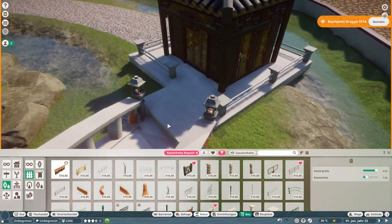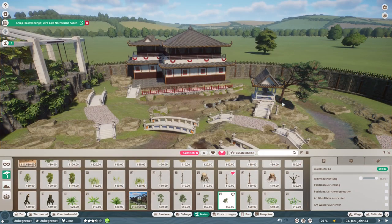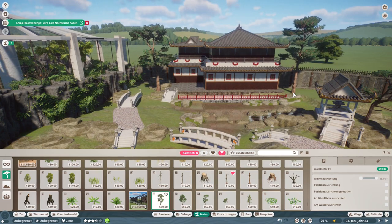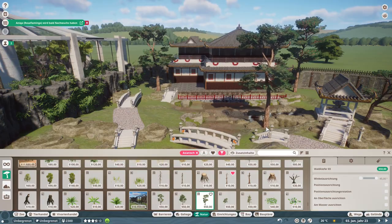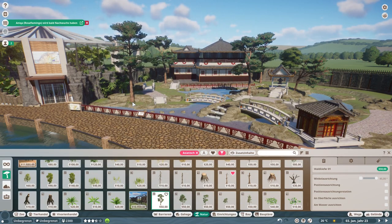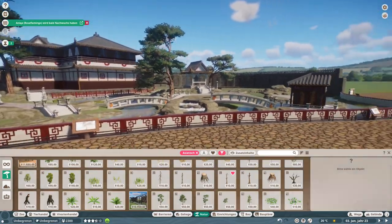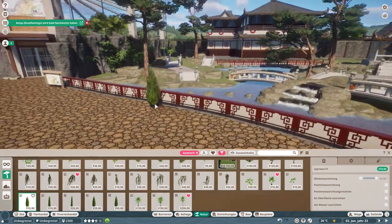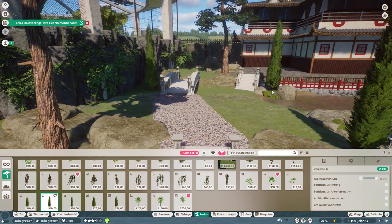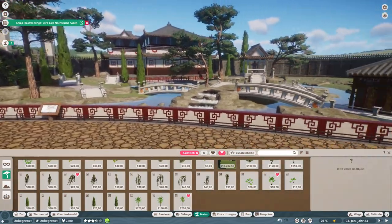Planting is always my favorite part in Planet Zoo - it's like gardening. The designers in Planet Zoo always get so much credit for the animal models, but I've never heard them get credit for the plants they designed. I am so amazed and happy with the plants we have in here. In this Japanese garden it's just so, so beautiful and realistic. I really love all of it - especially these cypress trees; they are perfect in combination with those other Japanese trees.